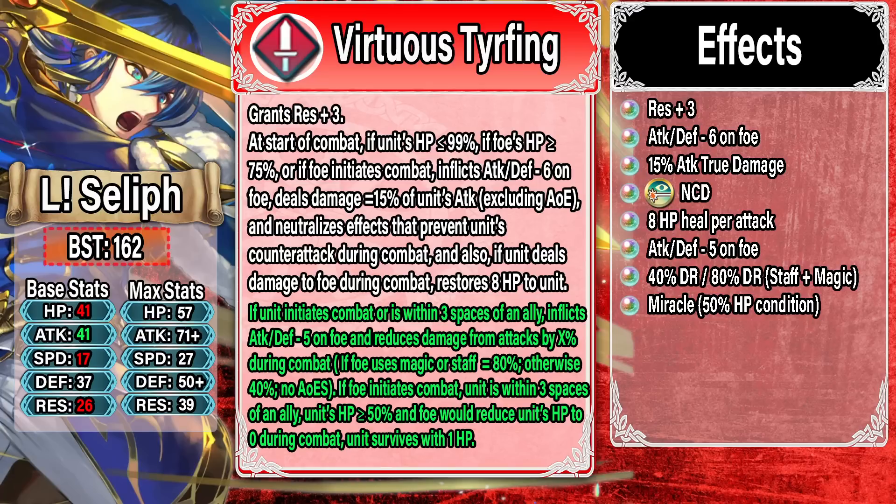Let's jump into the refine. If Seliph initiates combat or is within three spaces of an ally, he inflicts another Attack and Defense minus five on the foe — for a total of Attack and Defense minus eleven. He also reduces damage from attacks by X percent during combat, where X equals either 80 if the foe is a magic or staff user, or 40 if they're anything else.